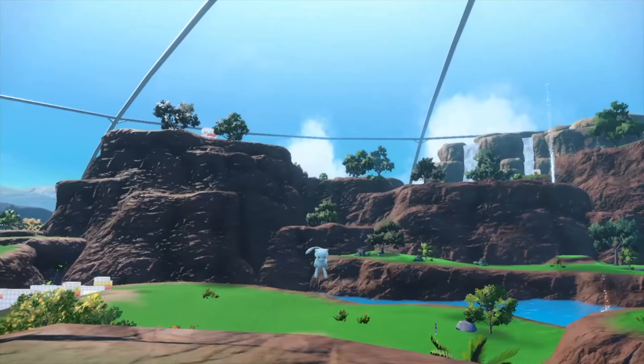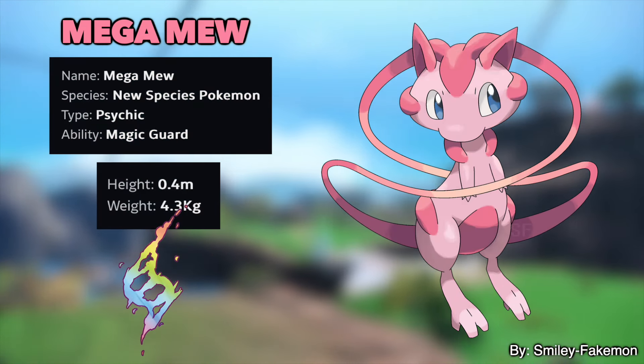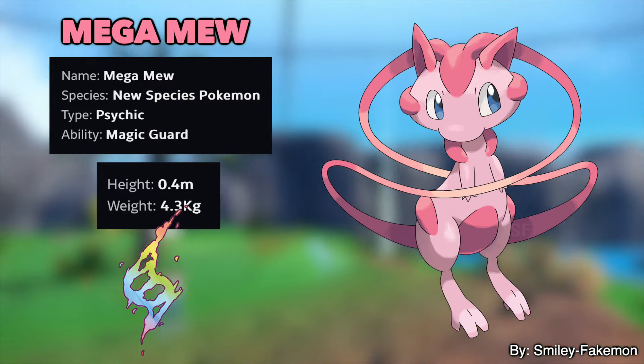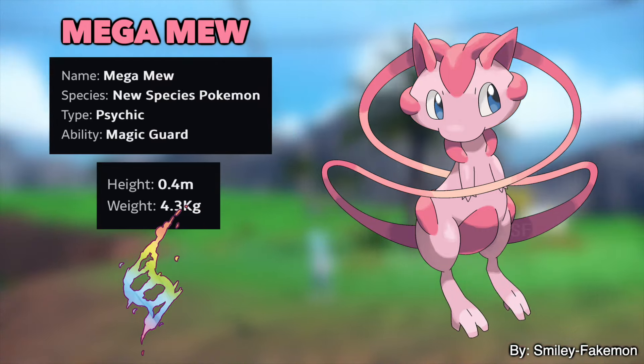But what about Mythicals and Legendaries? Well, here's a Mega Mew that they designed. Not gonna lie, I'm not a fan of it as much as I want to be, but I can appreciate the design and effort that went into creating it. It's just the alien sort of vibe that kind of throws me off. But still a cool design, and I'm sure a ton of people would like it.